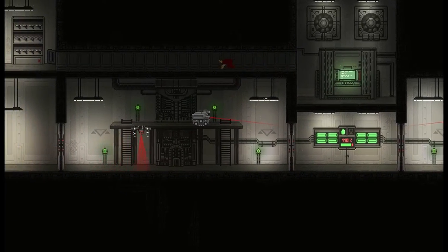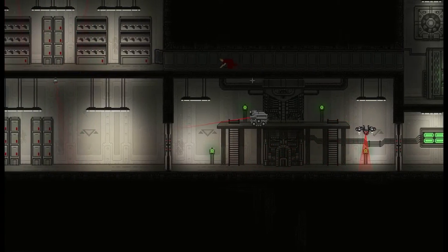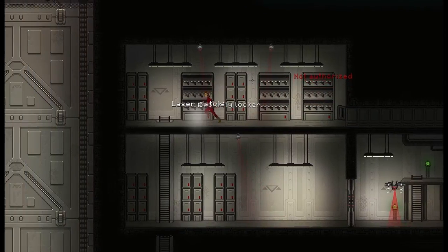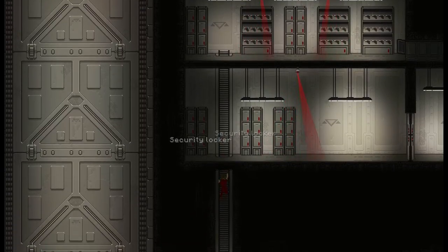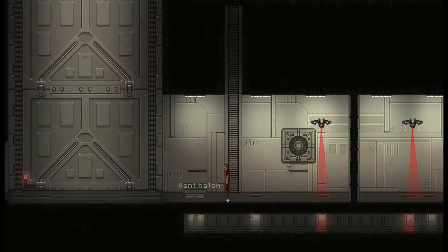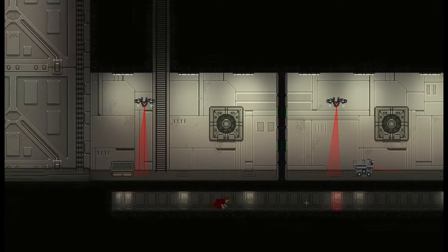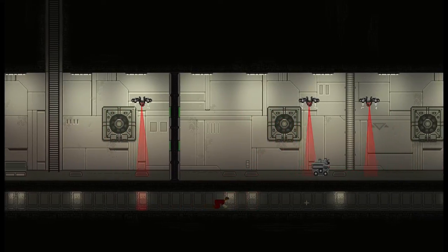Where do we get a password from? Let's go over this way and see if there's something else we can do. There must be another thing, perhaps back down the vent or something like that. I really thought there would be something else here. Unauthorized. So where else can we find passwords or useful information?